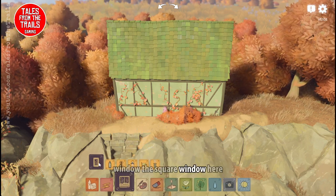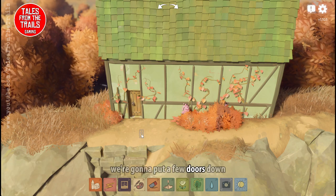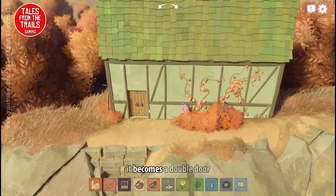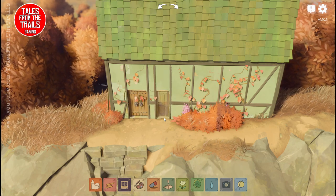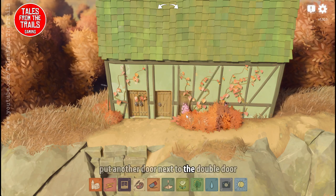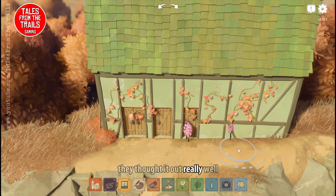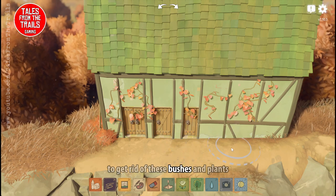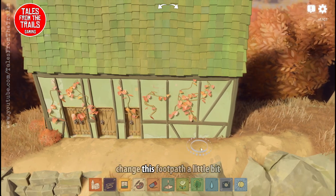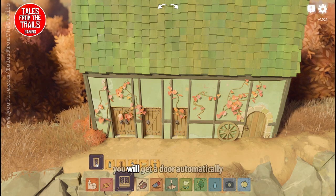The square window can become a door. So essentially we're going to put a few doors down. If you put a door next to a door it becomes a double door, and then when you put another door next to the double door you get a triple door, which is kind of cool — they've thought it out really well. Also, if you draw a footpath up to a building you will get a door automatically.